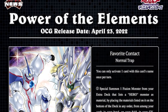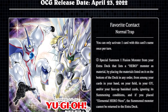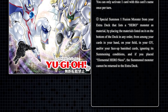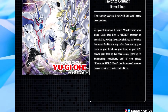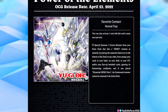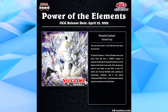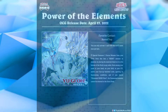The last reveal from Power of the Elements is Favorite Contact, a normal trap card. You can only activate one per turn. Special summon one fusion monster from your extra deck that lists a hero monster as material by placing the listed materials on the bottom of the deck from among your cards in hand, on your field, in your graveyard, and/or your face-up banished cards, ignoring its summoning conditions. If you placed Elemental Hero Neos, the summoned monster cannot be returned to the extra deck. It's not a bad card, but as I've said many times about OCG reveals — it would have been far more powerful as even a normal spell card. As a trap, I'm not sure it can keep up with modern cards.